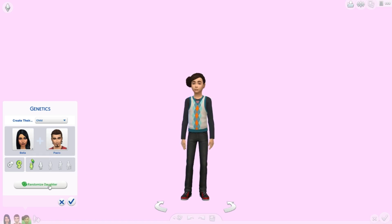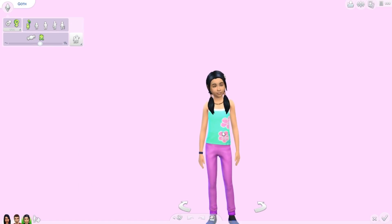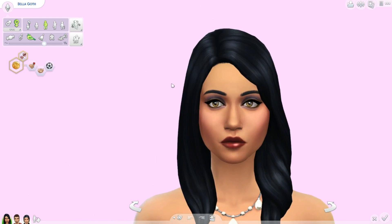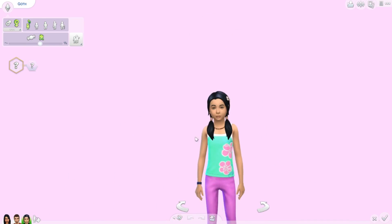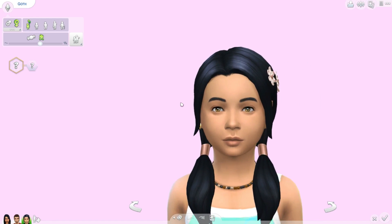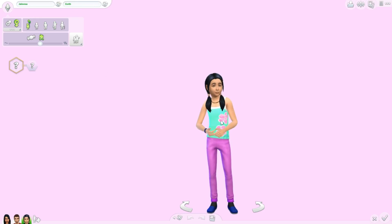We'll randomize it once and let's see how she looks — she's really cute, oh my gosh! We're also going to randomize a name. Here's Bella and here is Paolo. If you guys look at his face, the daughter definitely looks like Paolo to me but has Bella's hair, and I think their combination of genetics actually mixes really well. I think she also has Bella's nose. We'll go ahead and randomize her name — her name is Jalisa.